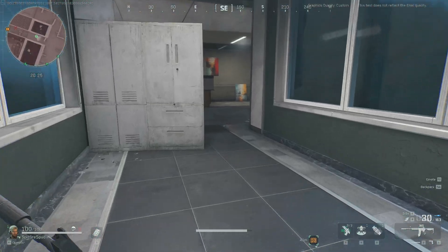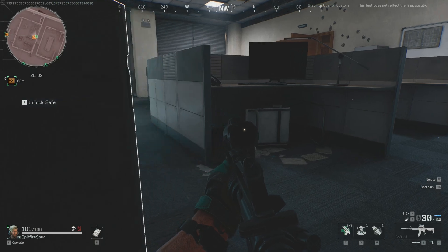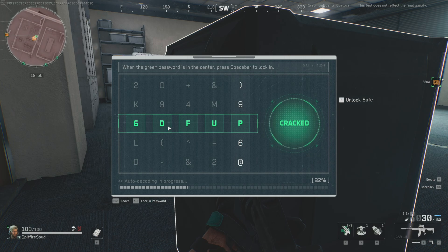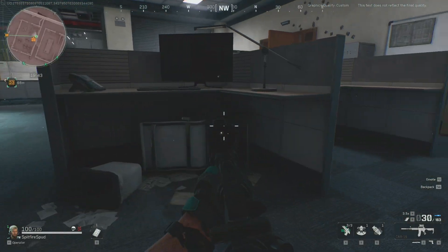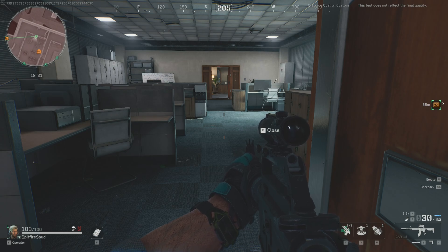I'll put my sensitivities on screen now — these are just what I've been using and you may want to alter them for your own gameplay. One thing that annoys me is there's no separate ADS and hipfire sensitivity; they seem to be combined. You can change sensitivity per scope, but adjusting hipfire also affects the scope, which is a pain. Other games like PUBG or Rainbow Six handle this separately. Hopefully they'll change it in an update, but the game should have full controller support regardless.